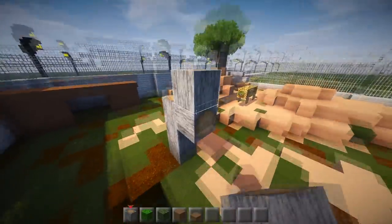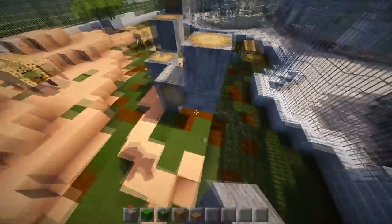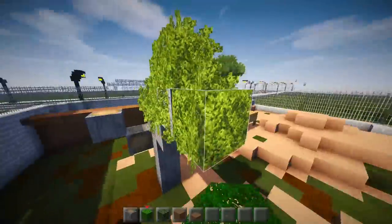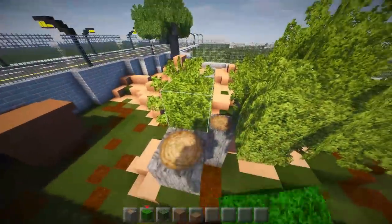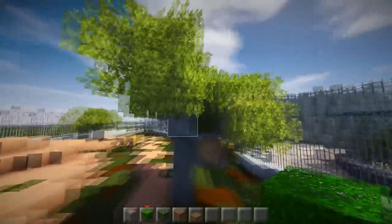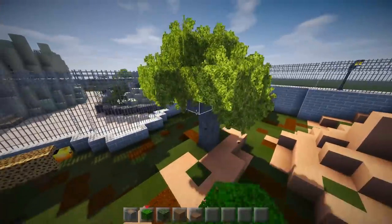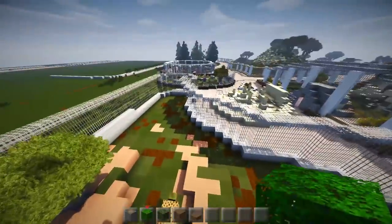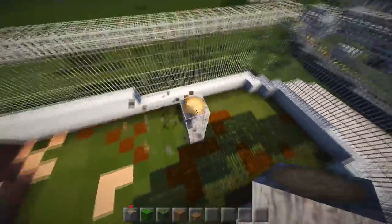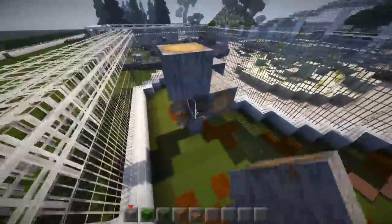This one can also have a tree up here and here — I'm going to need that, put these in like this. There we go, and one over here as well. That's just going to be so many trees in the end, but that's part of it. I'm making it look good.